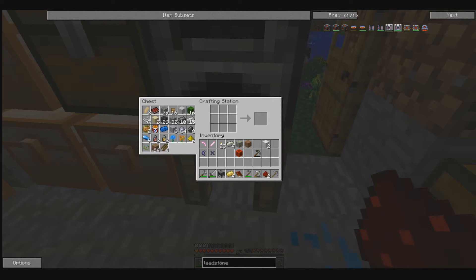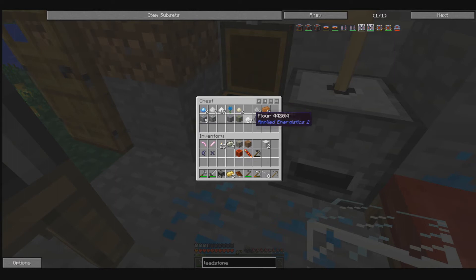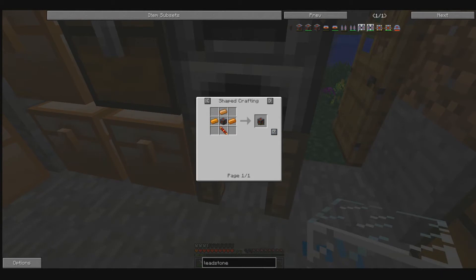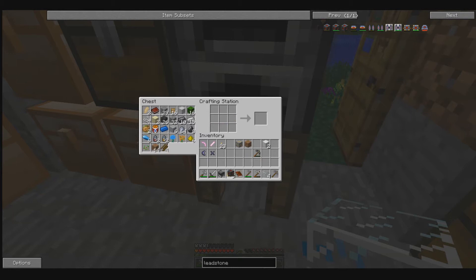Gonna kinda cheat the system a little bit here. We got eight wheat — we turned all the wheat we had to flour. Killing these easy quests, you're just murdering them left and right. How many eggs do I need to get? I need four eggs. Where are the chickens? Chickens are across the field. I'll be right back — I'm gonna get four eggs and start brutally murdering some chickens.